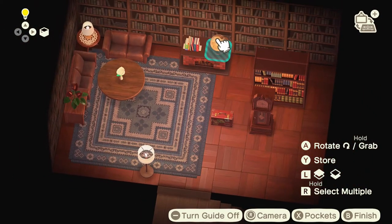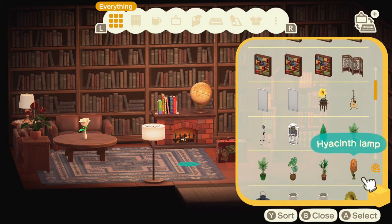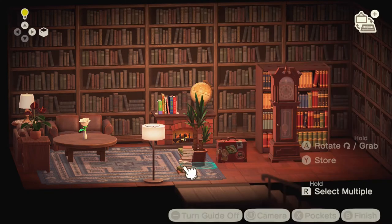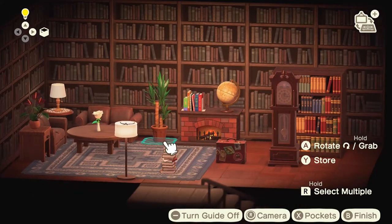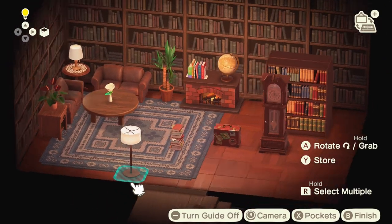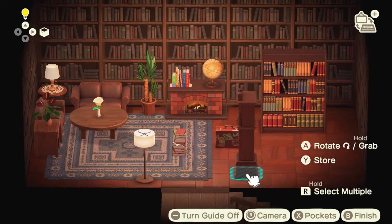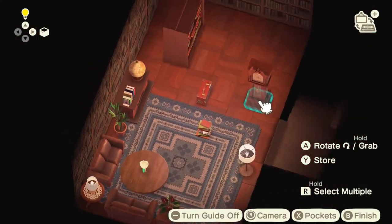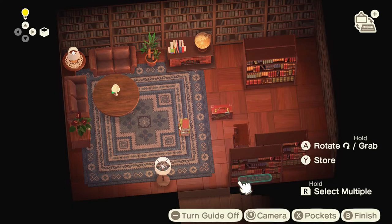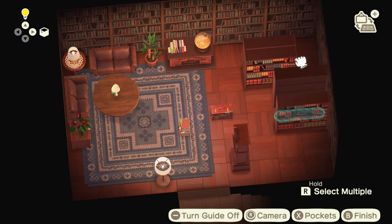I don't like the rug as much as I'd want to. I wish it was a different color, but I didn't have any other rugs and I wasn't about to go search for Sahara because she's not guaranteed to spawn with the new update. Let's put on some plants to add pops of color. A stack of books we can place randomly for when Belle is reading. I want to put the clock somewhere — it definitely gives a Beauty and the Beast vibe. This room is harder to work with because it's longer, so I'm having trouble figuring out where to put everything.